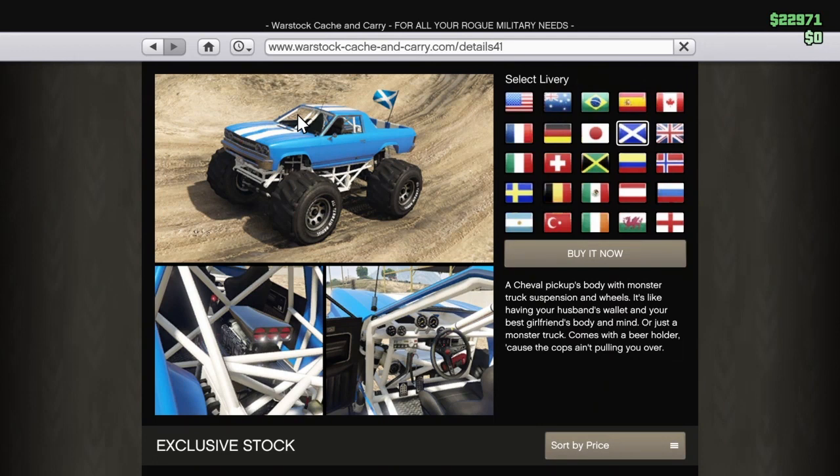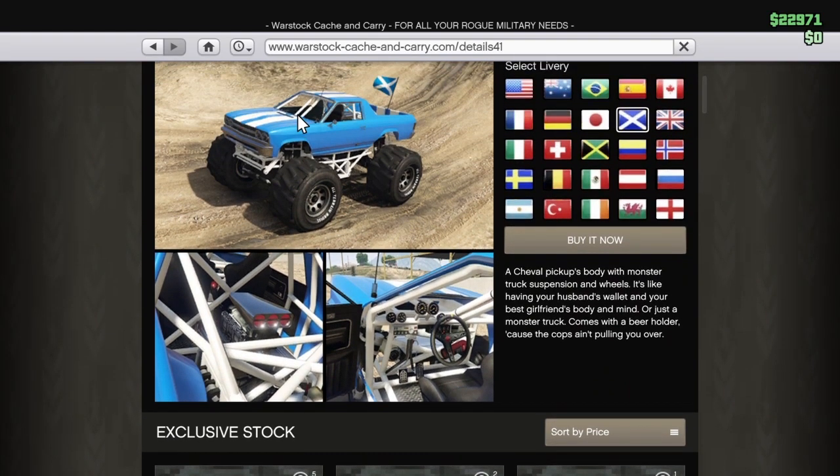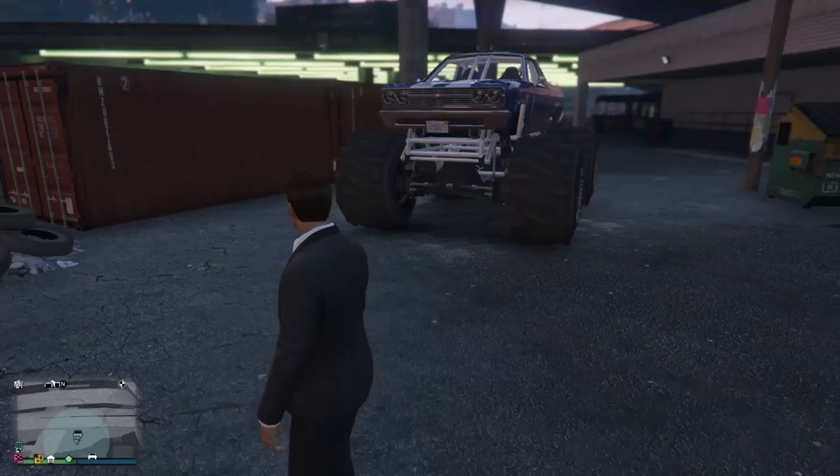Hello everybody, my name is Connor Cancella, also known as CONCAN 2005, and welcome to today's video. Today I'll be reviewing the GTA Marshall. This is a two hundred fifty thousand dollar car, so it's actually not too expensive for a wall stock car. You can get all these colors, and believe it or not, I actually got all 25 of them, which is pretty mental. So today we're going to be testing out and reviewing the Marshall.